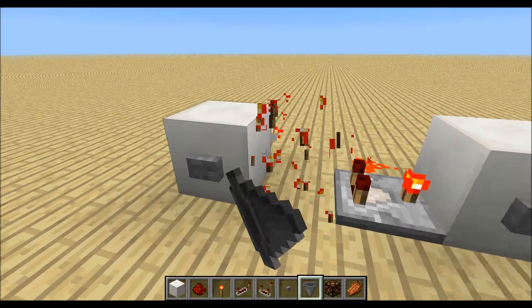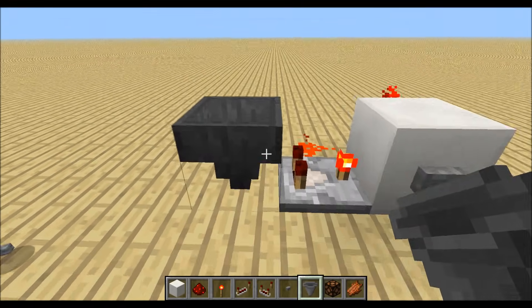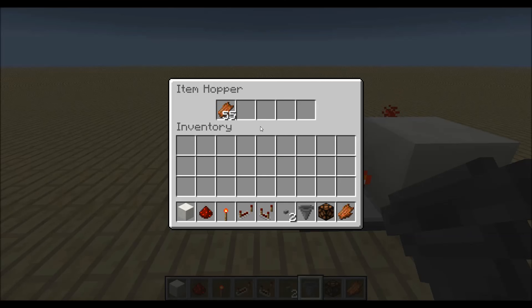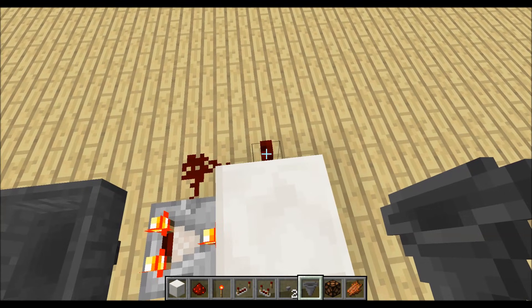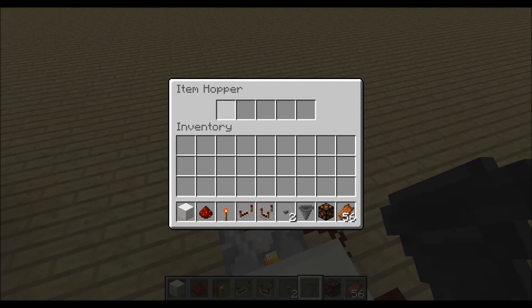This also works if I put down any chest or hopper and fill in some items and press the button — the redstone torch will stay turned off until the hopper is empty.